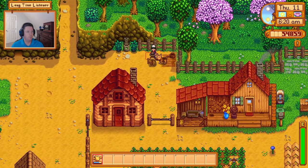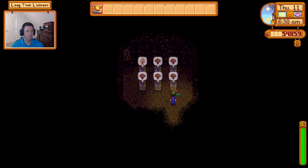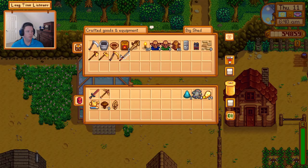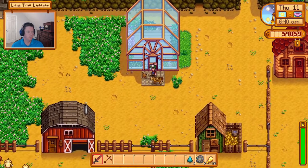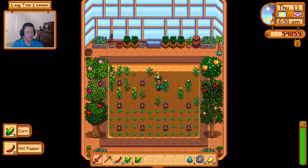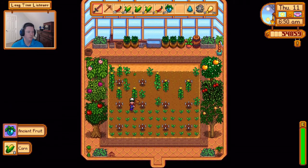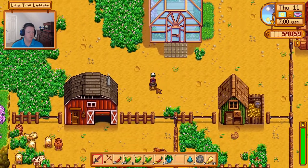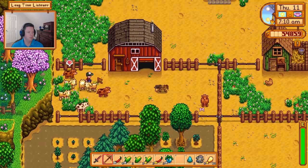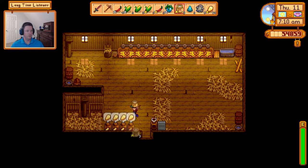We're still going to water Bennett's dish because it's not like it benefits anybody, it's just for fun. We got another ancient fruit, so now the question is will we actually get more than just one ancient seed after putting this one into the seed maker? We haven't had any luck on that front yet. Here goes nothing - and nope.